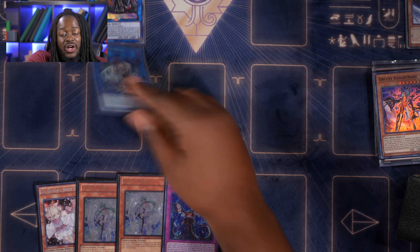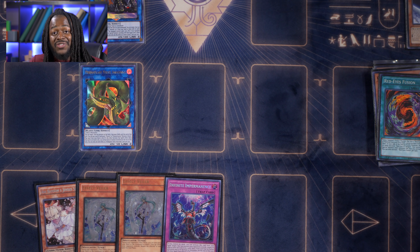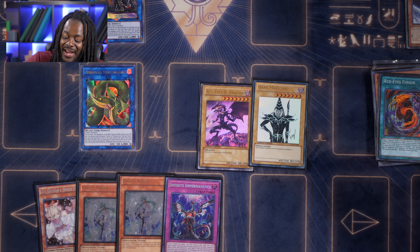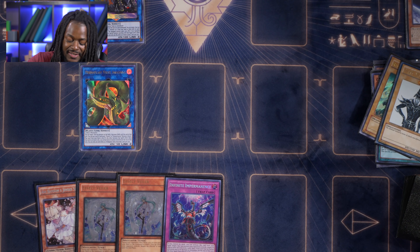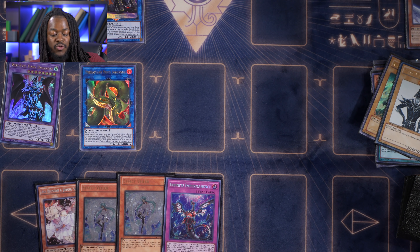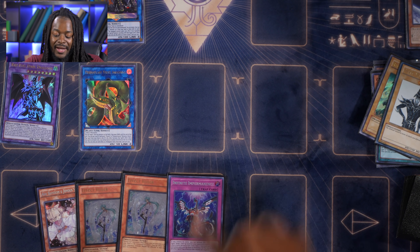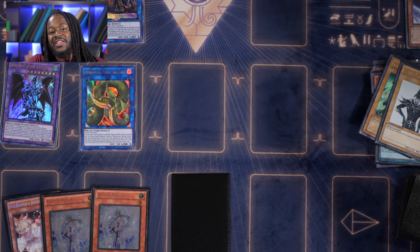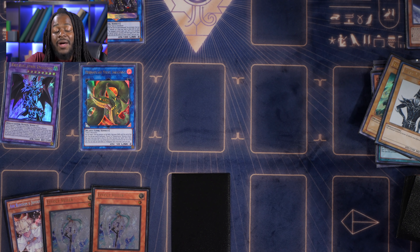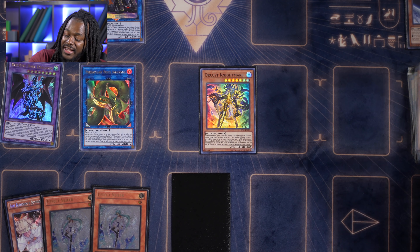Depending on what you're playing: if you're on the IP Masquerena/Apollousa route, link summon into IP Masquerena. Your disruptions will be Den Gear Suit's effect, Symbol Skeleton sending a dark machine monster — probably Gizmec Orochi — plus Apollousa, for two disruptions preemptively and whatever you have in hand. But if we're not going IP Masquerena, we make Predaplant Anaconda. Using its effect, we send Red-Eyes Fusion from our deck to the graveyard, combine Red-Eyes B. Dragon and Dark Magician, and fusion summon into Red-Eyes Dark Dragoon.